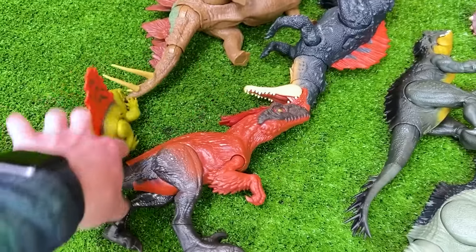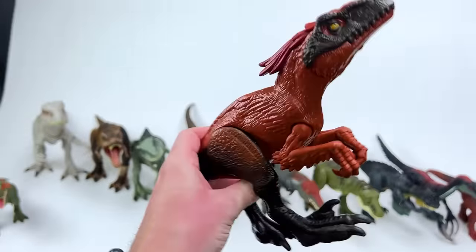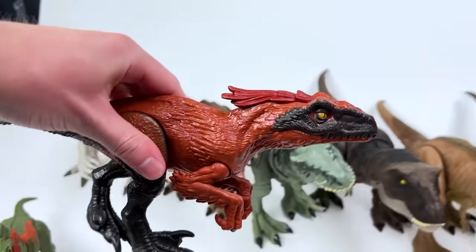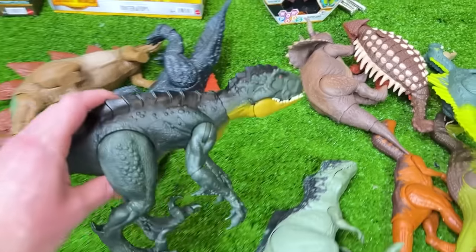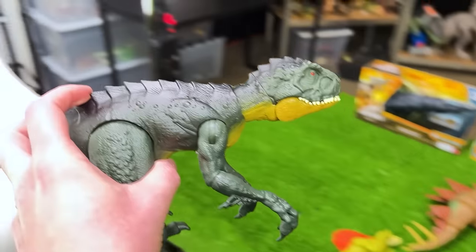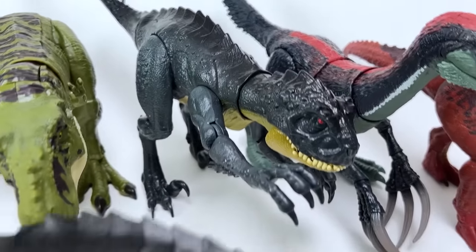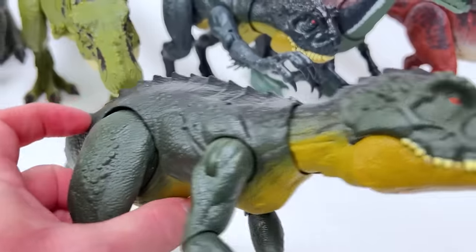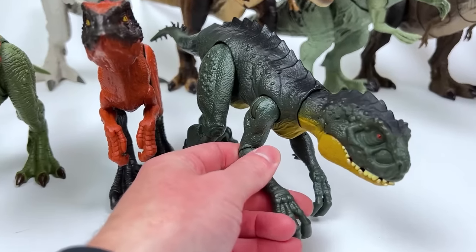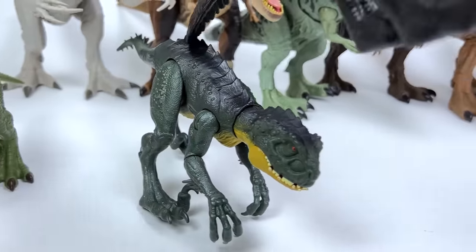Next up is the Pyroraptor figure — the basic Pyroraptor from Jurassic World Dominion with the same awesome coloring but pretty limited in terms of its movement. Here we've got another Scorpios Rex figure from the Camp Cretaceous collection. This one is a lighter green on the sides while the other is mostly black. This figure is a bit smaller than the other Scorpios Rex, and now this Scorpios Rex looks a bit bigger than this Pyroraptor figure, so we're going to have them switch places.